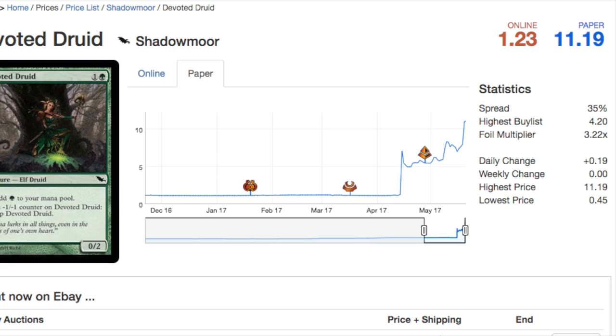One thing to note: Devoted Druid ideally comes out on turn two because you need to use its tap ability to generate green mana, so it does have summoning sickness. The paper version is eleven dollars — it's always been a good common with infinite combo potential with Coil Spike, but it's never seen Modern play like this. I believe this is what a tier one combo deck looks like.